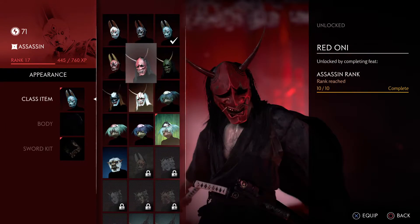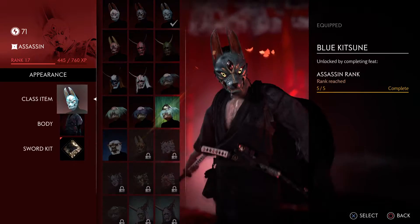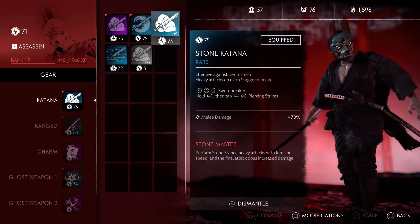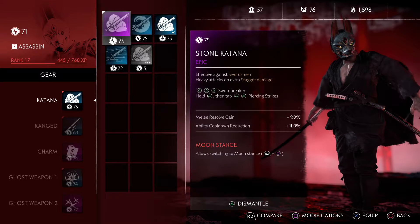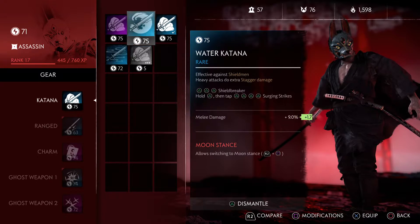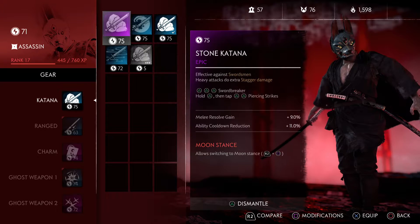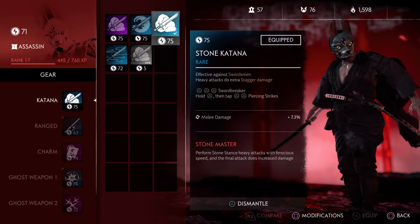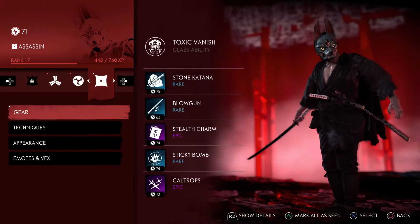So we got a couple new masks — we're just going to keep the one we have. And we got a purple, Stone Master. White. They always want to force melee resolve gain down your throat. It's disgusting.